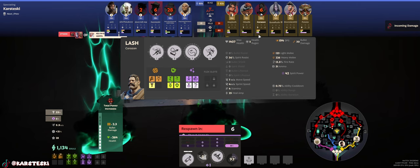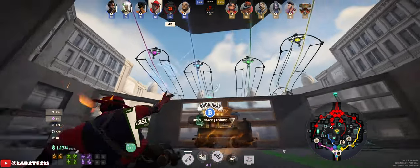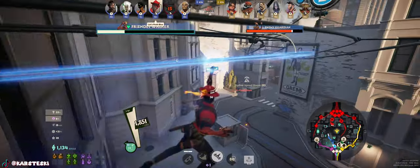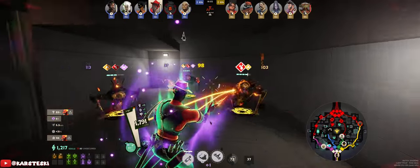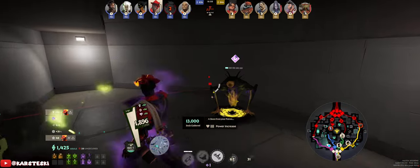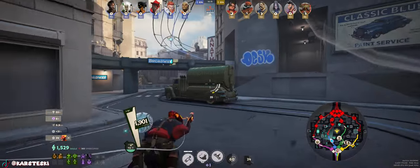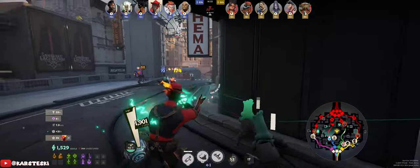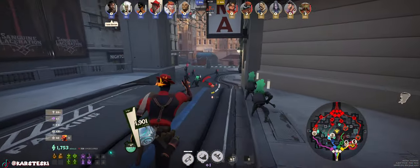I'm checking what everyone's building. Bebop is going the classic Echo Shard build, but now that I know how to play around it, it seems like it just falls off — Bebop blows his load and then doesn't do anything else. I don't think the Echo Shard build is broken. Bebop's hook was problematic until they reduced it to 25 meters — there was a time where you were just terrified to lane against Bebop because if he caught you, you were dead.